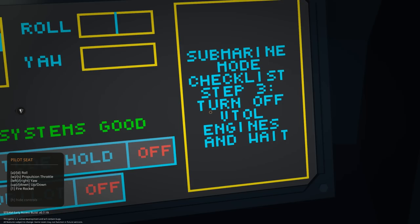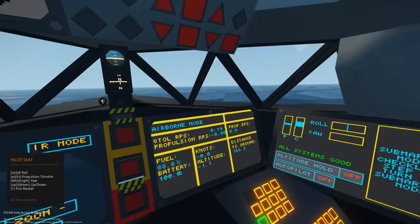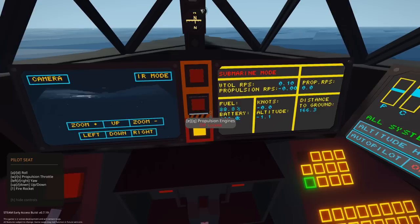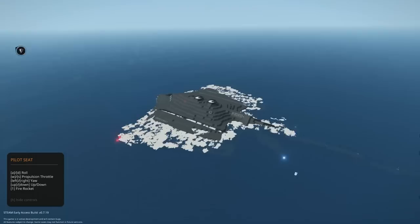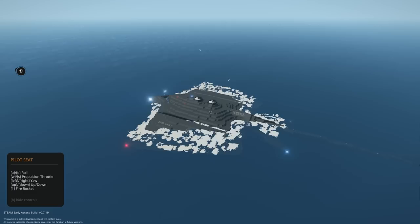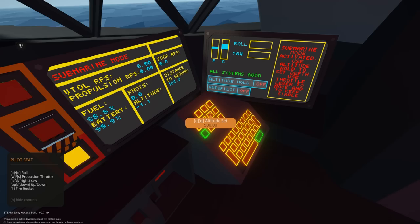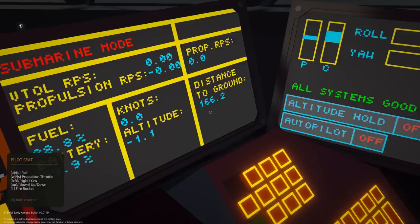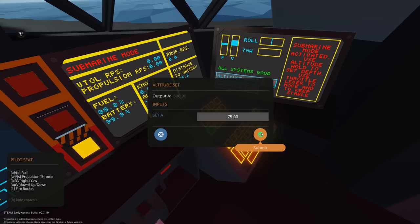The checklist is going through automatically — it went to the next step: turn on submarine mode. How in the heck is this possible? This might be one of the most advanced crafts I've ever seen. Let's turn on submarine mode. Use altitude hold to set depth, use throttle lever and keep moving to stay stable. We're 166 meters to the bottom of the ocean, so we'll set depth to negative 75 to give us a little playroom. Flood lights on — that is awesome.